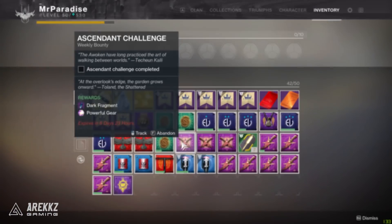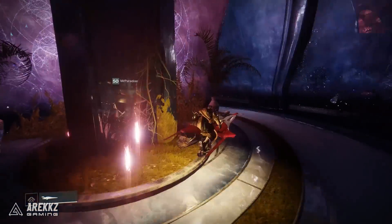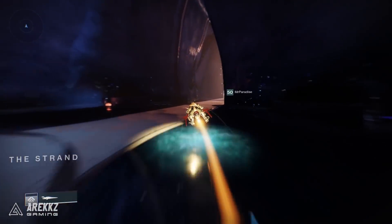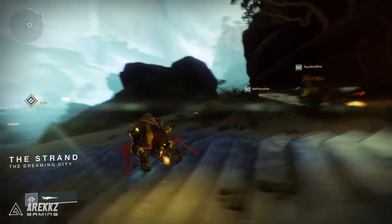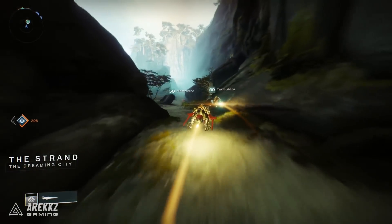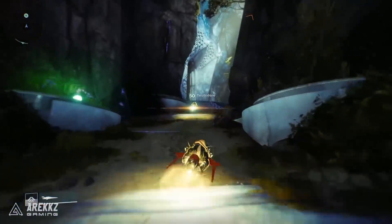Now this week's Ascendant Challenge description reads: 'At the overlook's edge the garden grows onward.' So what you want to do is spawn into the Dreaming City and head to the right through the cave as if you're heading towards where you'd find Petravenger. Upon exiting the cave, instead of going straight forward take a right and follow the path all the way up until you get to this big opening with the large tree in the centre. This is the garden.